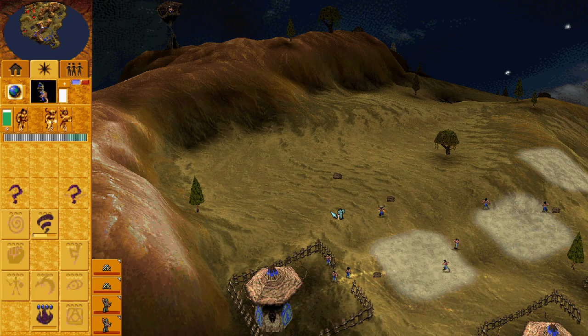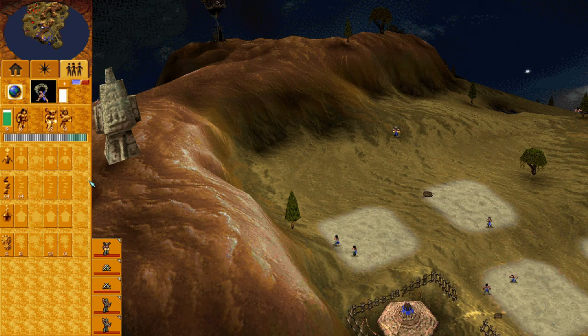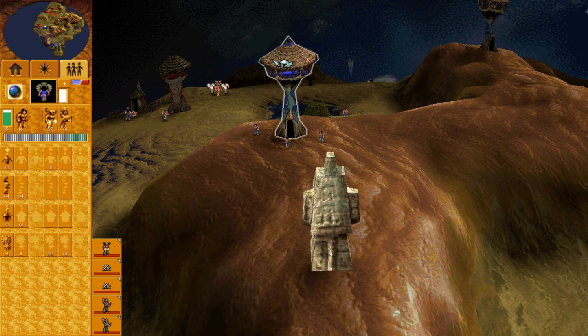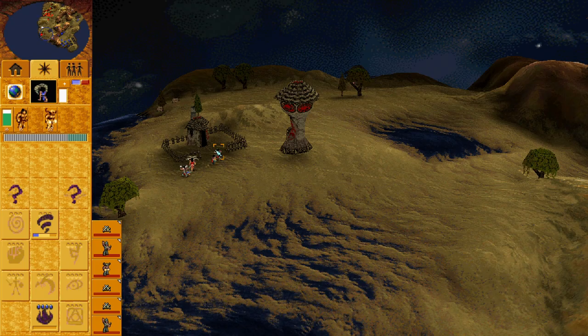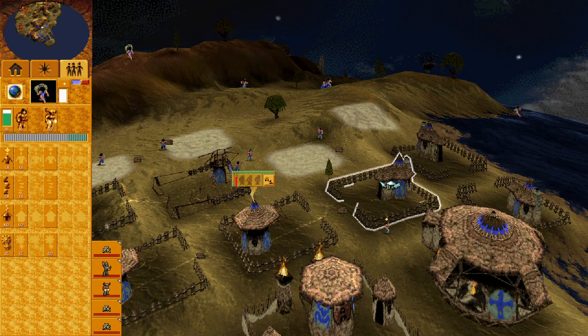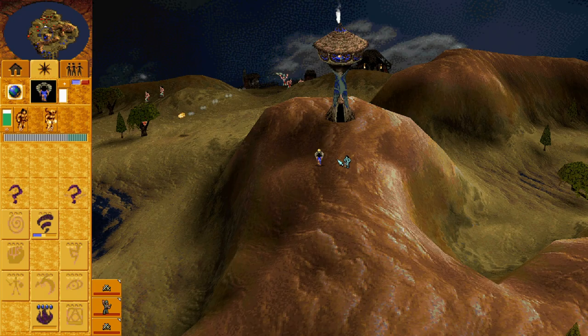Now we get some map control. I'll put a couple of towers here. I'm going to go for a Tornado to try and get the temple — hopefully doing some damage. Do we have any creatures? No. Let's clear that out. The creatures are all gone, so I need to train some more. Now we need to start dismantling.